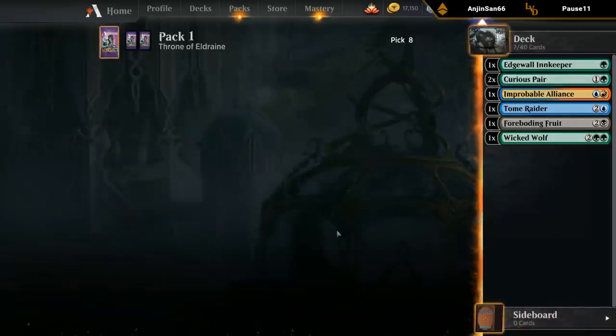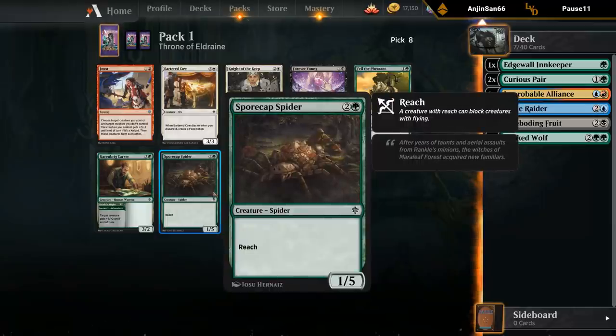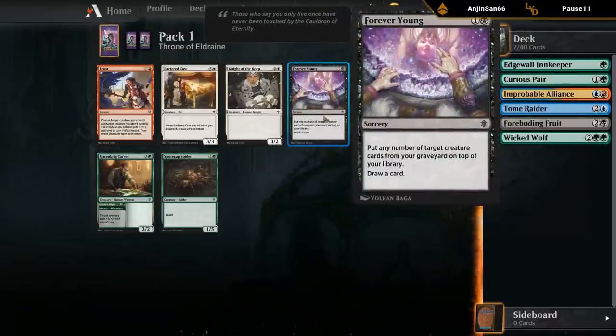I've got the Carver — four mana, three two, and the adventure is a two mana combat trick, so that's reasonable. Spore Cap Spider is a nice defensive creature, although we already have double Curious Pair. Forever Young — put any number of target creature cards from your graveyard on top of your library, then draw a card. In the late game this could be a nice way to refuel, and the fail case is two mana draw a card. One in a grindy deck could be good. Given the Innkeeper, I'm kind of leaning Carver.